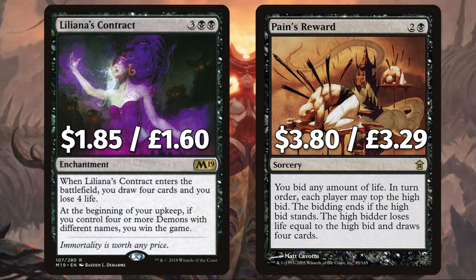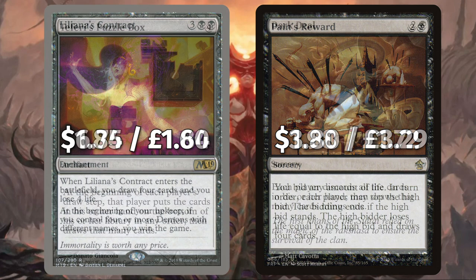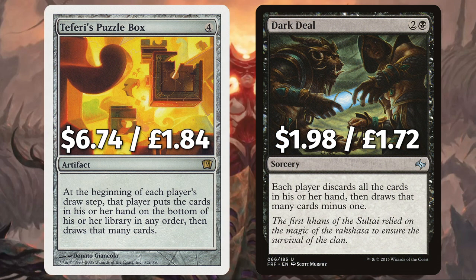And Painful Quandary's Reward to bid any amount of life, with each player bidding in turn, ending when the high bid stands — the high bidder loses life equal to the high bid and draws four cards. We have Teferi's Puzzle Box that says at the beginning of each player's draw step they put the cards in their hand on the bottom of their library then draw that many cards. And Dark Deal — each player discards all the cards in their hand then draws that many cards minus one.